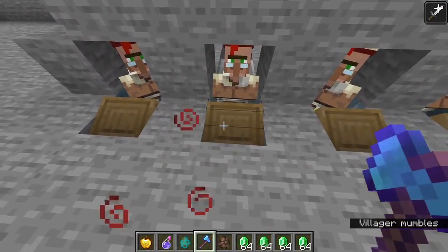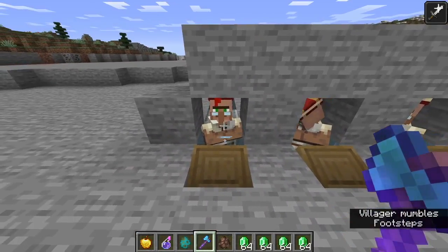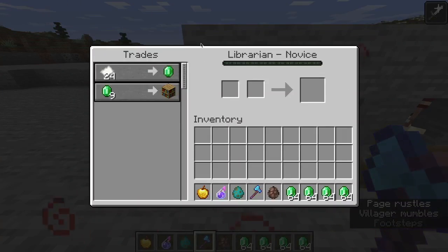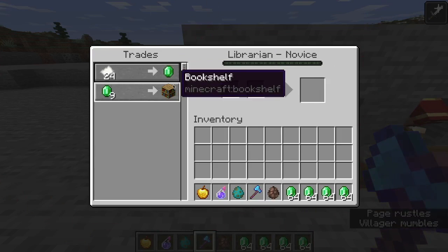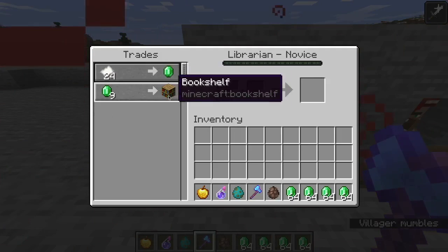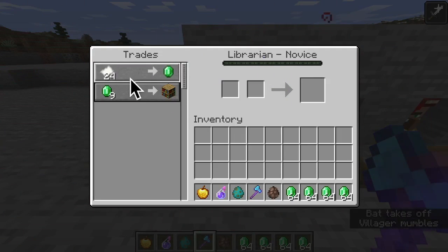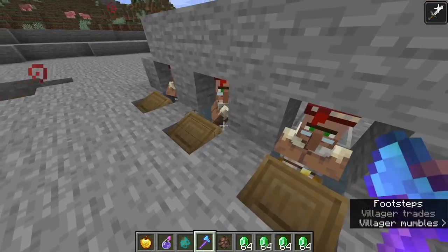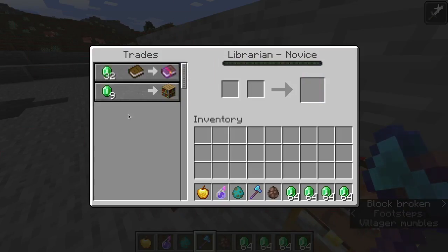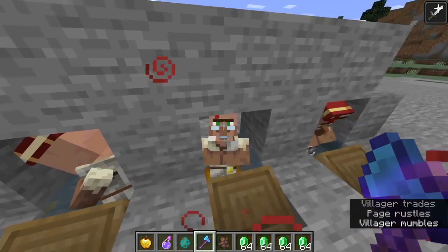The type of villager has to be a librarian, and you'll need a lectern for that. This guy is a novice, and for his first couple of trades, you're going to need it to be the bookshelf trade for nine emeralds. This second slot can be whatever you want — it can be an enchanted book — but it has to be a bookshelf trade for the first one.